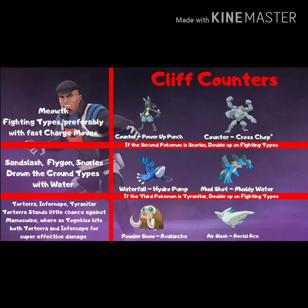Going on to the third: if it's Tyranitar, double up on a fighting type again. However, if it is Torterra, you're going to want to use Mamoswine to deal with that grass-ground typing — both are weak to ice types. And if it is Infernape, Togekiss does just fantastic against it, as well as Torterra, with Air Slash and Aerial Ace.